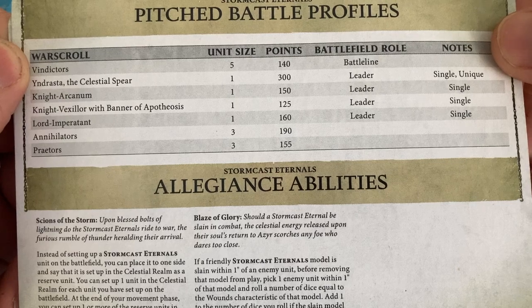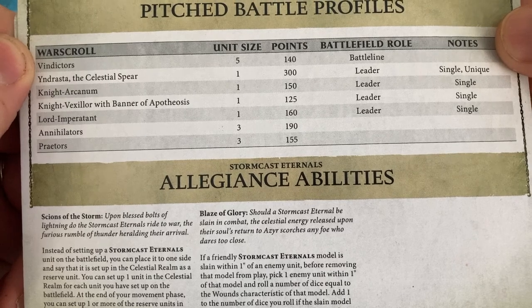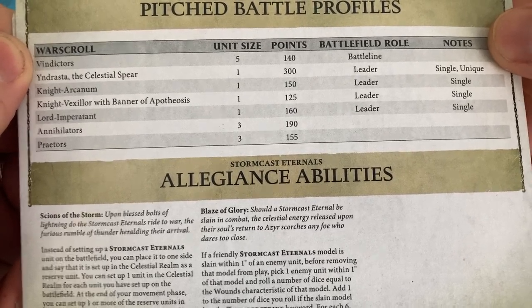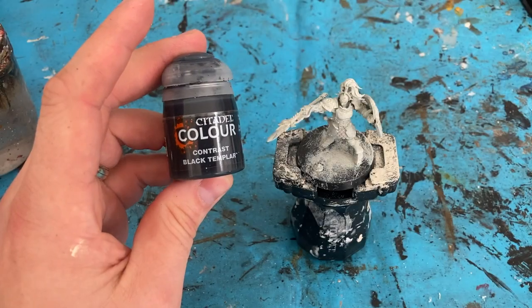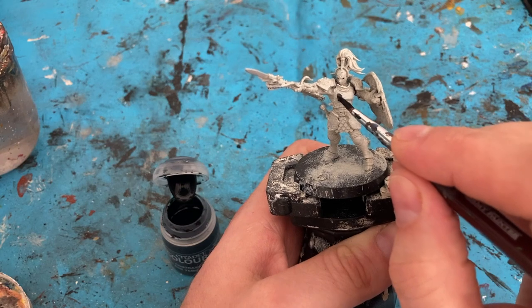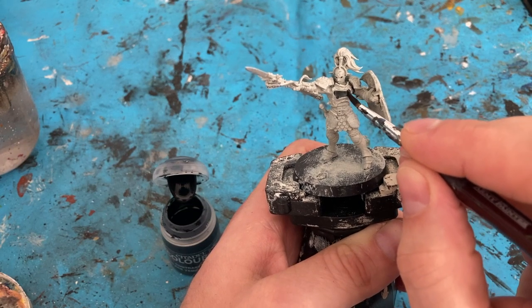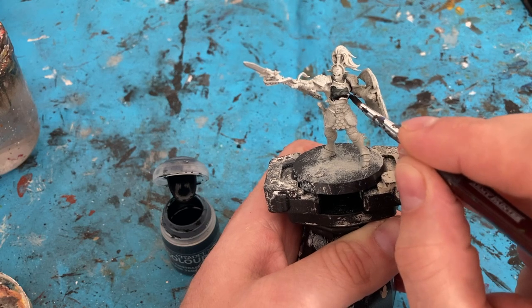I cannot wait to play with these boys and girls. Alright, let's get painting. The first color is Contrast Black Templar. I'm going to focus on all the flat parts of the armor on the miniature and I'll do two thinner coats.